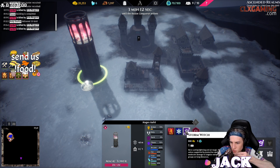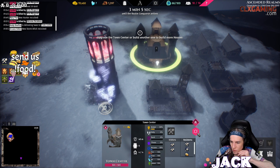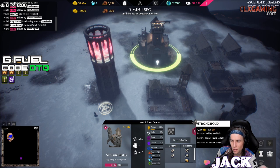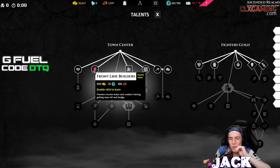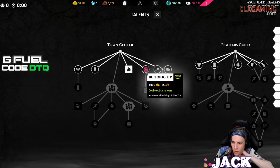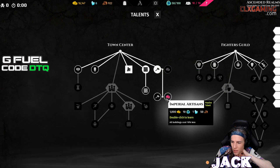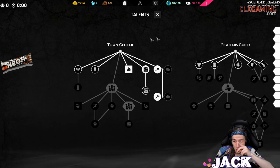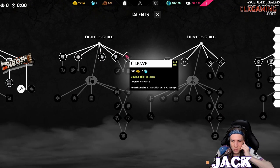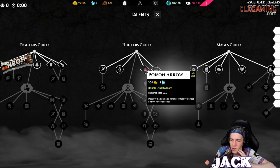Oh give me a Mage — oh shoot, Storm Witch! Upgrade Town Center to build more houses. What is this — oh whoa, there's a talent tree! Upgrade to Stronghold, yes. This is crazy. I want the Bazaar. Double-click to learn. Building HP, build faster, buildings cost less — super fast builders. This is cool — each one of your buildings has its own skill tree, that's crazy!